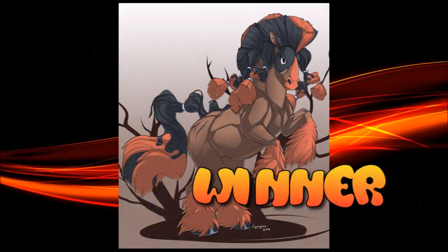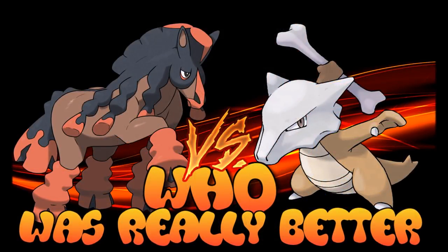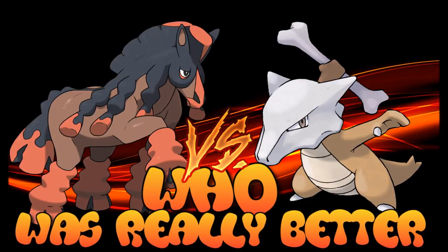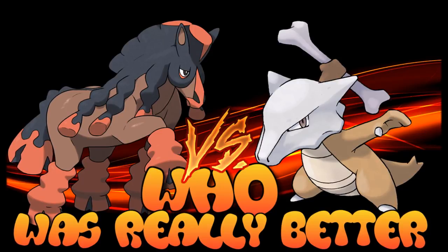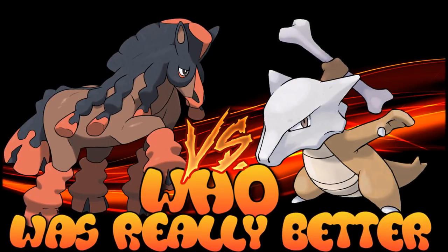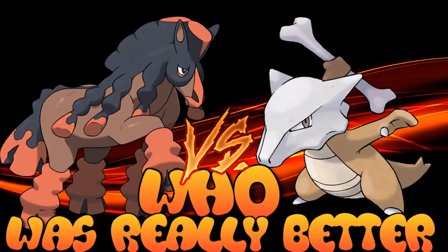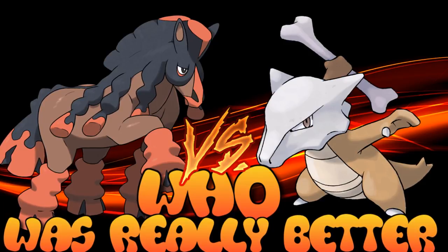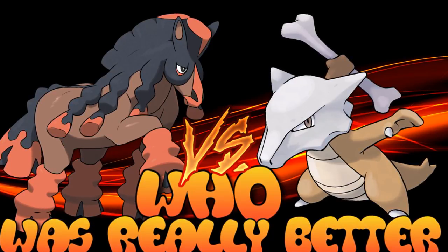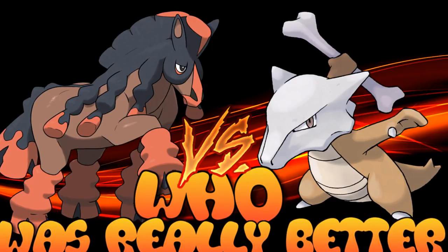In a league context, Mudsdale's extra bulk allows it to do much more work and makes it a much safer Stealth Rocks setter than Marowak, able to withstand more damage. That said, Marowak is not a bad Pokemon — in the right hands it can ruin teams. But Mudsdale has more layers: it isn't forced into one item, and once you Knock Off Marowak's Thick Club, it's essentially useless. Mudsdale is a threat regardless, and the Rest + Sleep Talk variant with 125 Attack is very hard to deal with. The Choice Band variant is nearly impossible to switch into.